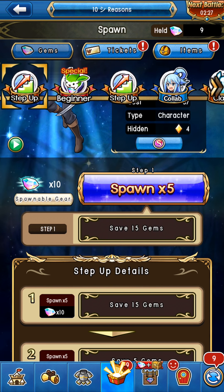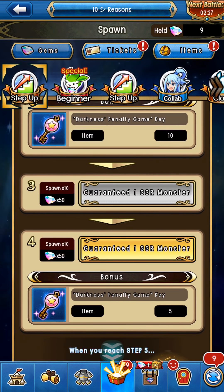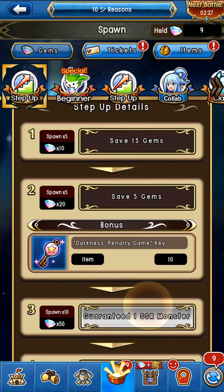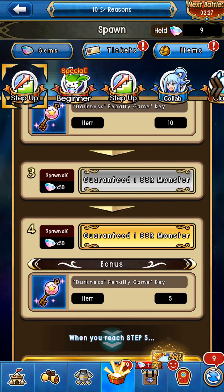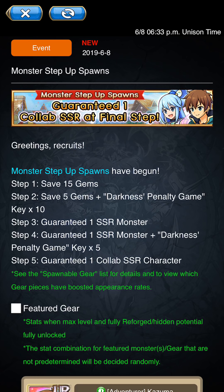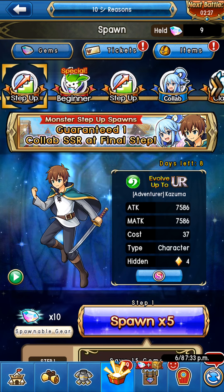They're lying through their teeth right now. Okay, I see one guaranteed SSR monster, so it's not as big a ripoff as I originally thought, but it's still only one guaranteed SSR monster — it could literally be anything. That's one of my issues; unless they guarantee a certain cost, I don't think they're guaranteeing a specific cost whatsoever. This is still a really expensive spawn — stupidly expensive for monsters that aren't even worth much besides awakening material.